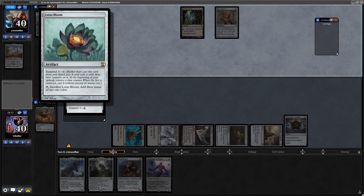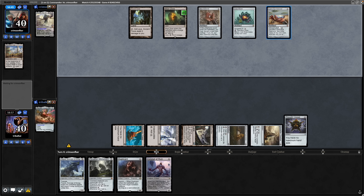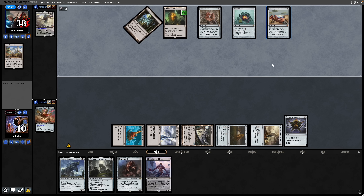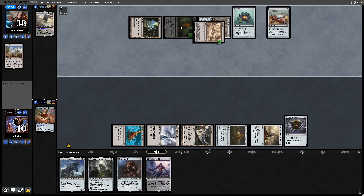The last Suspend counter is removed from the Lotus Bloom and they get it into play, giving them an additional three mana for one turn. We're down to four cards in hand and we now see a Lion's Eye Diamond as well, so they can afford their commander exactly.